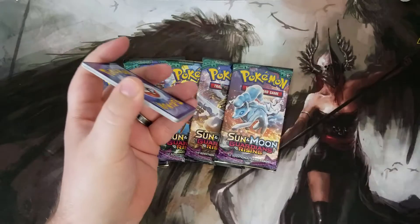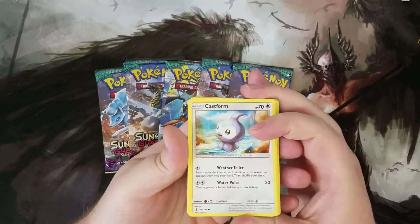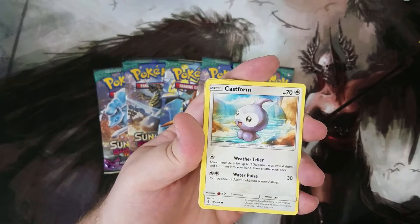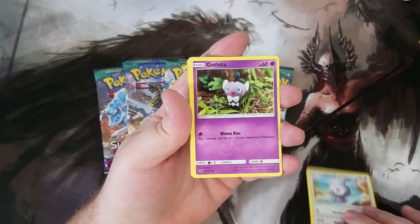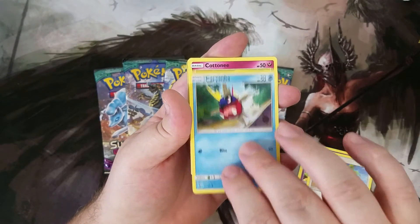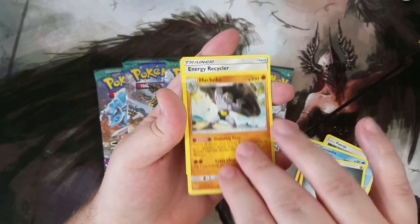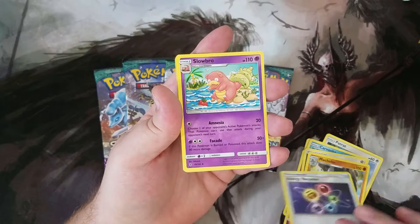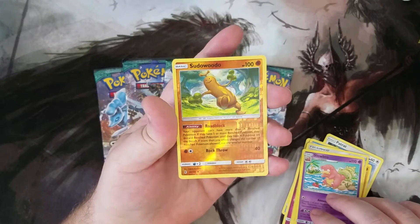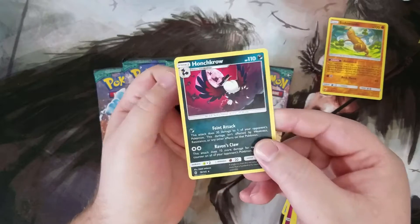Here's the code card for you guys. We've got Castform, Gothita, Patrick, Carvana, Cottonee, Metal Energy, Machoke, Energy Recycler, Slowbro, a Reverse Sudowoodo, and a Honchkrow — a regular rare.